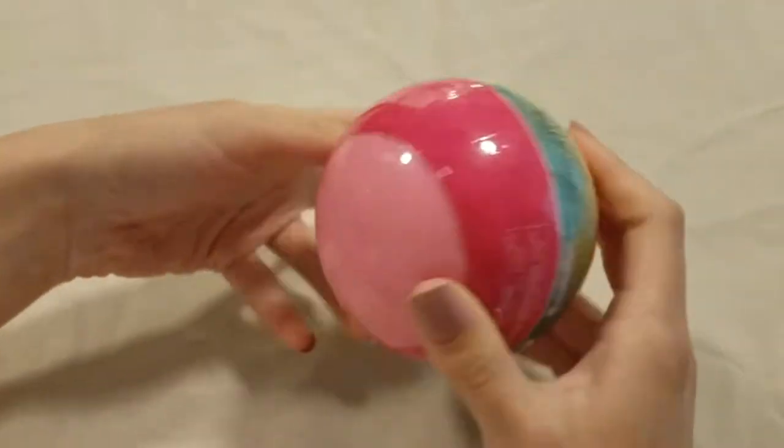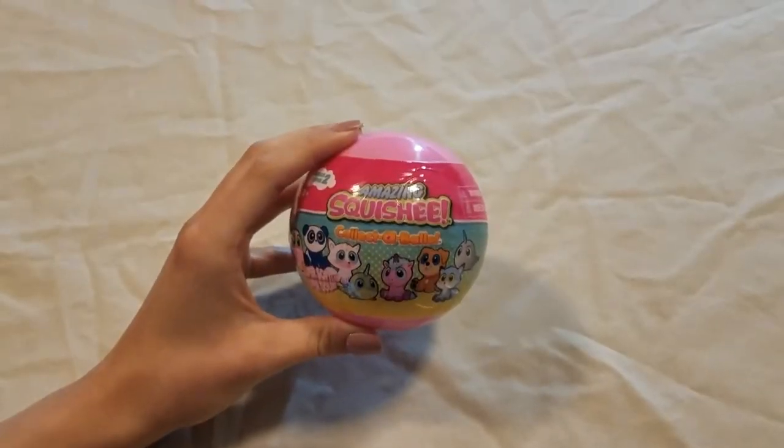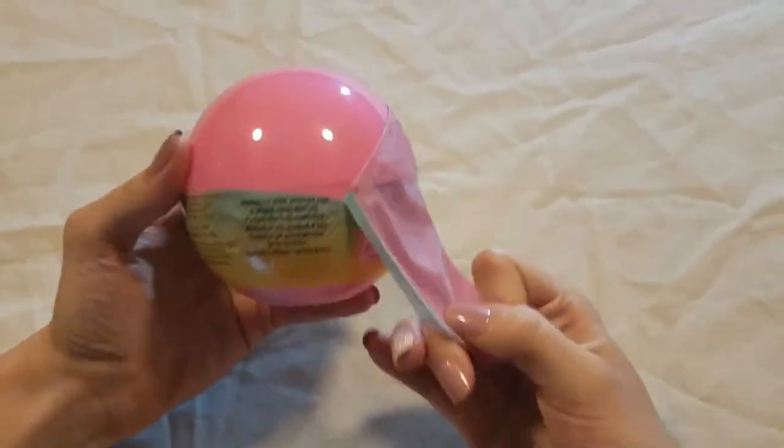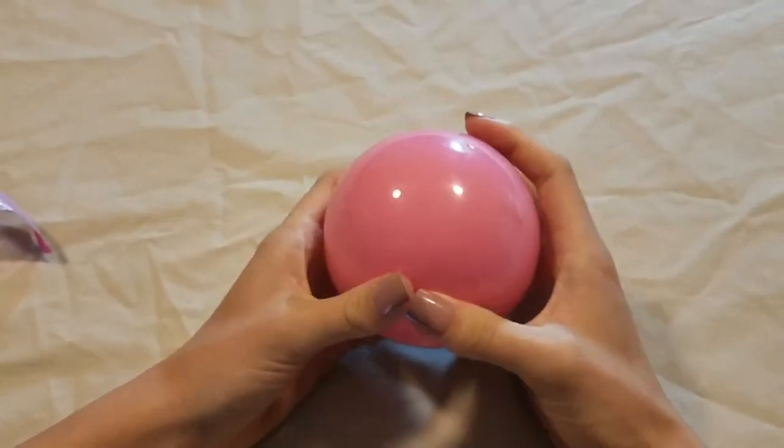So the first thing we have to open today is this ball. It's called Amazing Squishy — there are a bunch of animals that are super soft, and it's by Green Studios, so you're gonna have a big grin on your face after we open this guy. Let's open this bad boy up. Collect the balls — oh, it looks like a Pokeball, like a pink Pokeball.